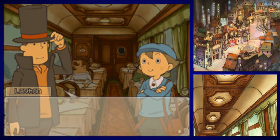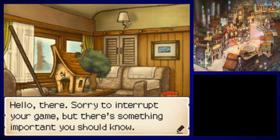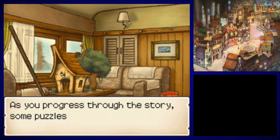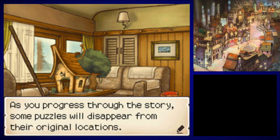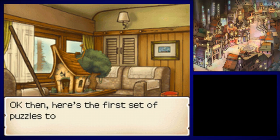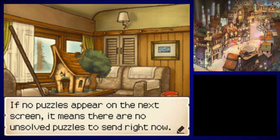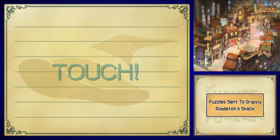After a puzzle like that and a lovely meal, I could use a break — let's head back to our room. Sorry to interrupt your game, but as you progress through the story, some puzzles will disappear from their original locations. These puzzles are then moved to Granny Riddleton's shack, where you can solve them when you want. Hooray! No puzzles sent to Granny Riddleton's shack, so that means we haven't missed any. That's crazy to think we could have missed some already.